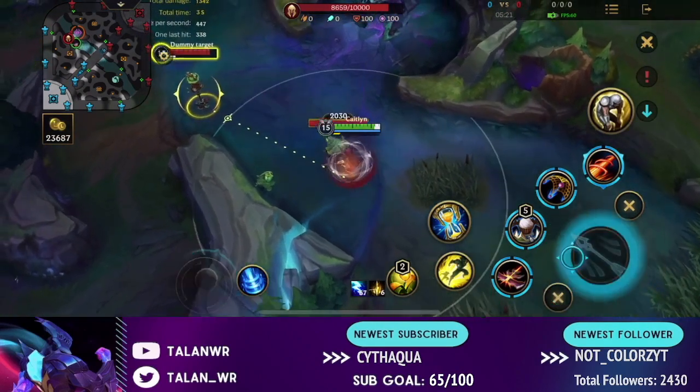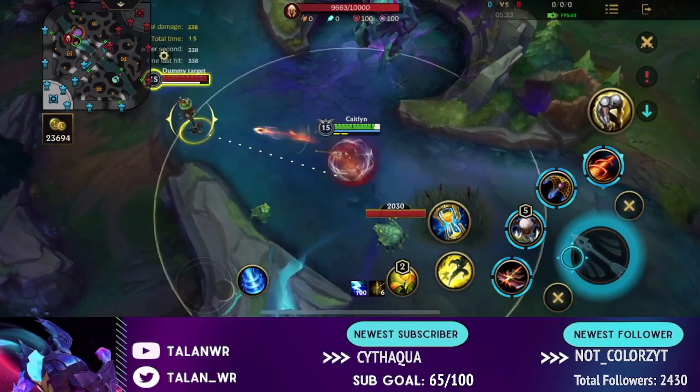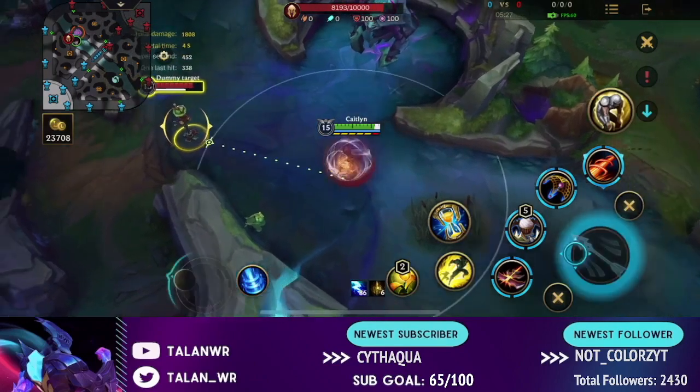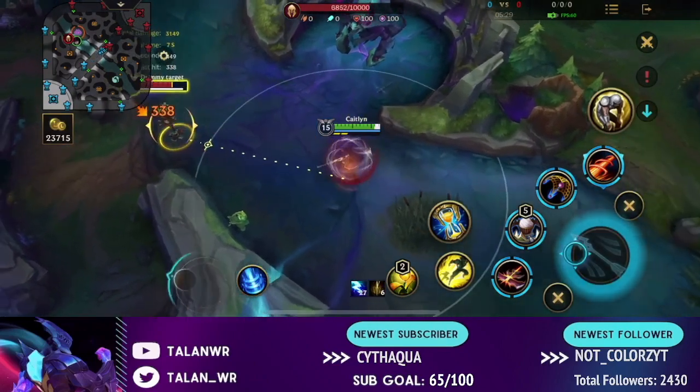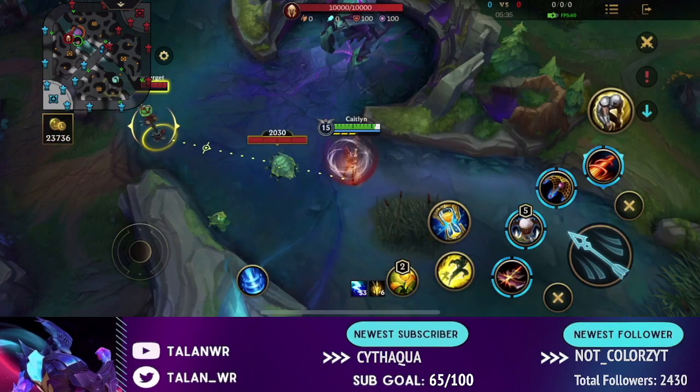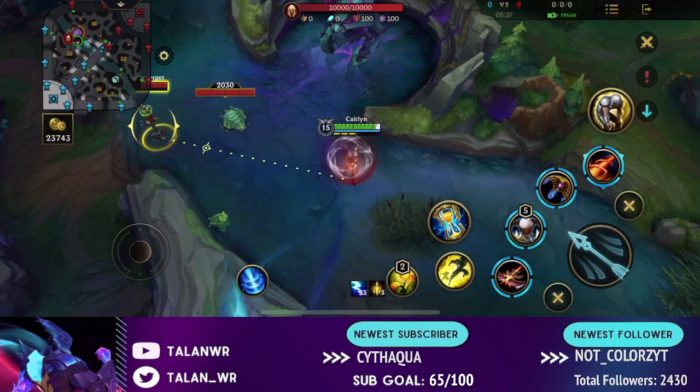That way you're going to auto them and walk back so they can't auto you right after. It's especially strong on higher range champions because you can use it against a lower range champion so they can't close the distance on you. It's just really useful — you hold it down, auto, and walk back. Very simple trick, very useful. Now I'm going to go into some live footage to show you guys better how to utilize it.